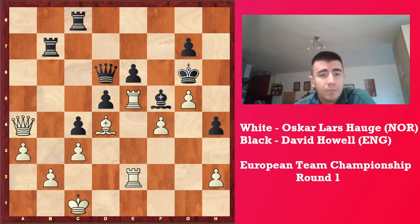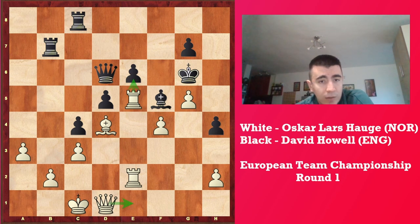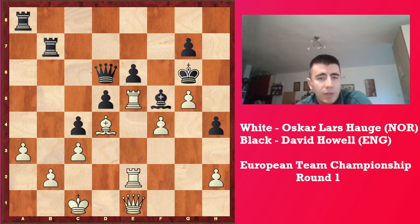Howell played h4 here, and now white's queen gets back to d1, trying to get Qe1 on time. H4 and d6 at the same time. Now Rk8 by black, and Qe1.